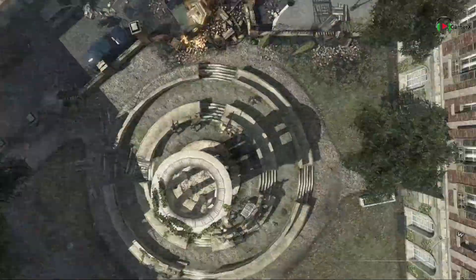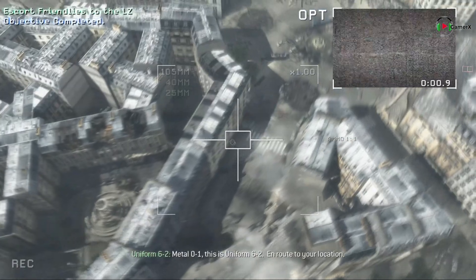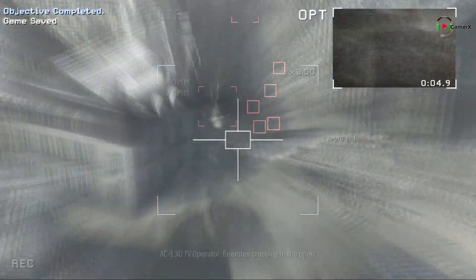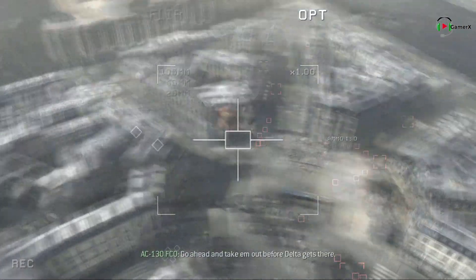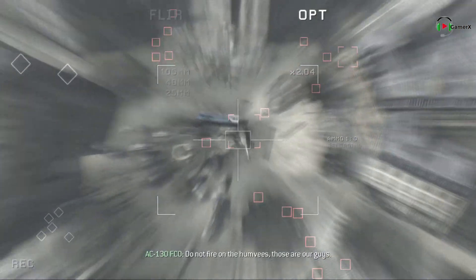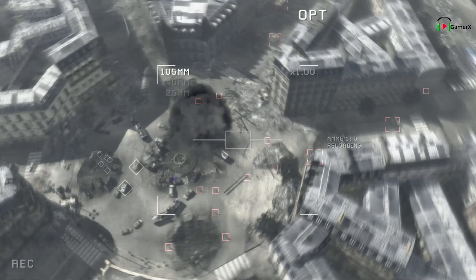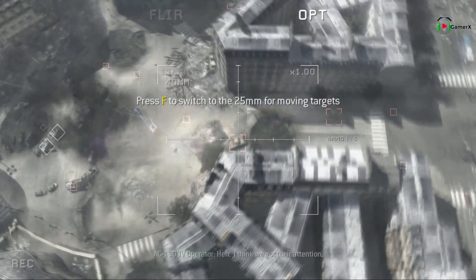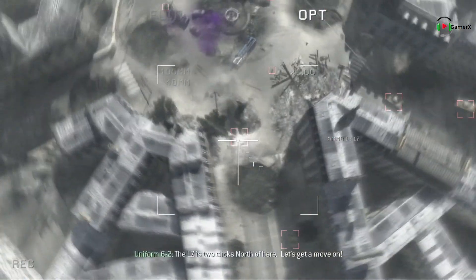We're going to be close to the line. Metal-01, this is Uniform 62, en route to your location. Copy that. We're at the intersection, crossing the line. Do not fire on the Humvees — those are our guys. We have friendly vehicles on the ground west of the Fowler. Lots of guys moving in. We're starting to force this. I think we got their attention. The LZ is two clicks north of here!